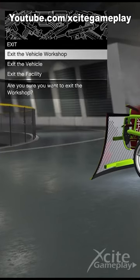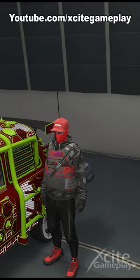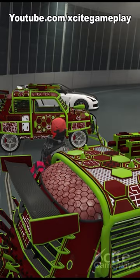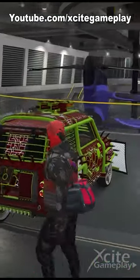Change one thing very quickly and get out of the vehicle. If you did this fast enough, you successfully duplicated your car. My free Elegy is swapped for the Future Shock Issi. To save your duped car, change one thing and it's saved.